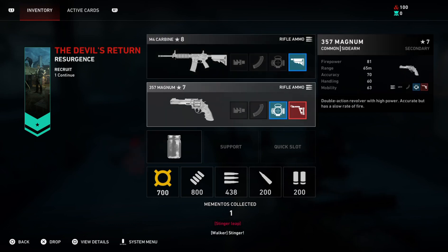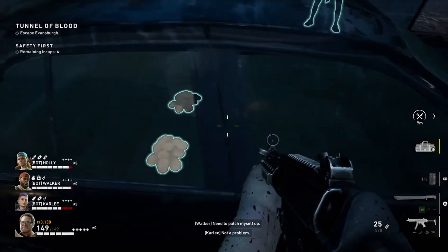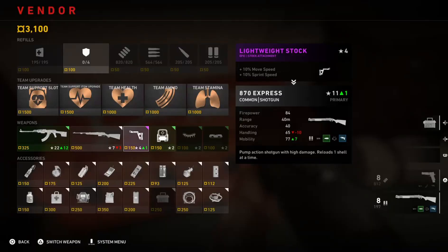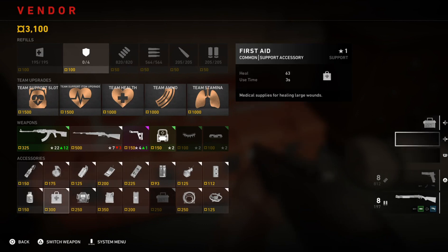Weapons now have attachments that improve your weapon stats — less recoil, more ADS, magnification, and so on. There's also a currency named Copper, which can be used at the safe house to buy weapons and other items. This synergizes well with the deck-building mechanic, because some cards are only beneficial to certain weapons.